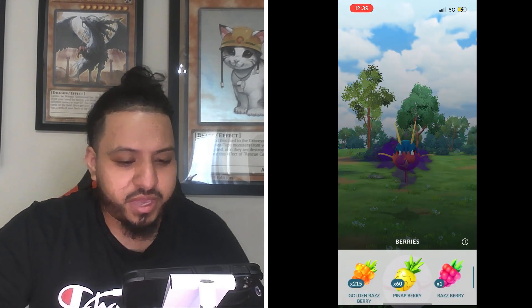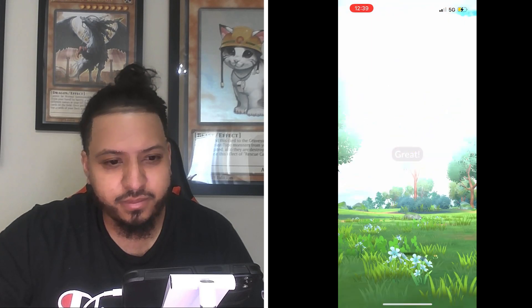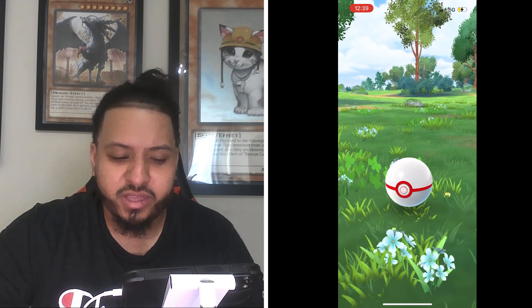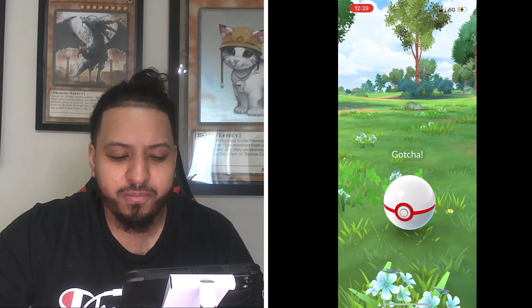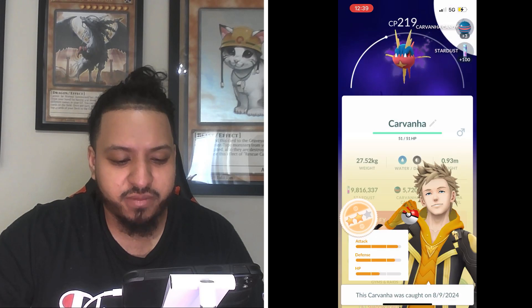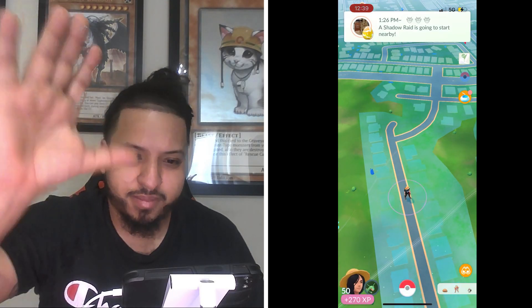Let's check the IVs on the Shadow Carvanha. This is a 219 CP. I'm still looking — I've never gotten a shadow hundo from Team GO Rocket, still hunting that. Decent IVs though. Anyways, hope you guys enjoyed this quick video and I'll see you next time, bye!